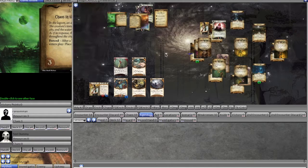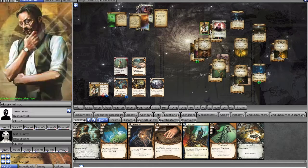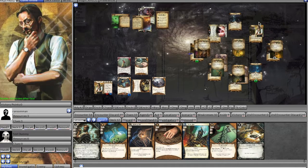Agenda 3a, 'Chaos in the Carnival': in the lagoon, an ancient terror stirs. The creature's tentacles coil around the city and the water level begins to rise. As if in response, the chanting throughout the city grows louder. Its forced effect: after a Writhing Appendage enters play, place two doom on it — and it's a three doom threshold agenda. They're really pushing the doom on us.